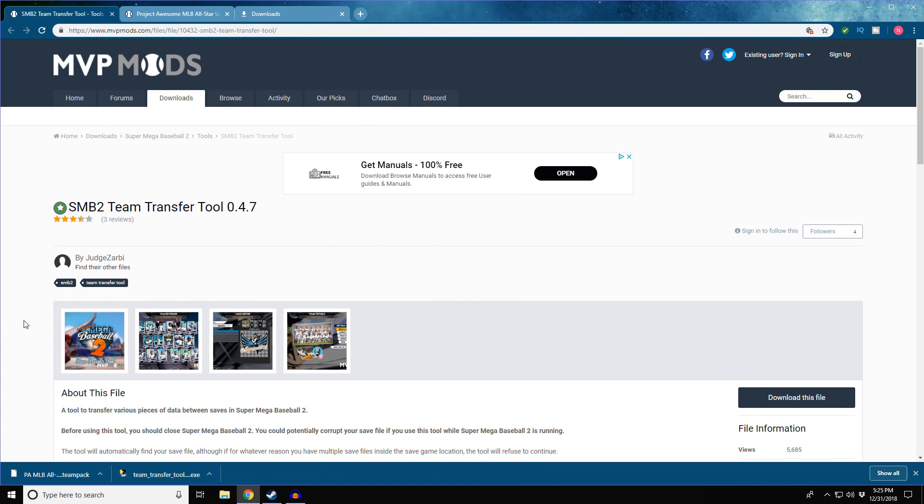Hello guys and welcome back to the channel. Today I have a tutorial for you on how to get real MLB rosters in Super Mega Baseball 2. For this you need to have your Steam account, you need to have Super Mega Baseball through your Steam account, and then you're going to need to download these two links that I've provided.